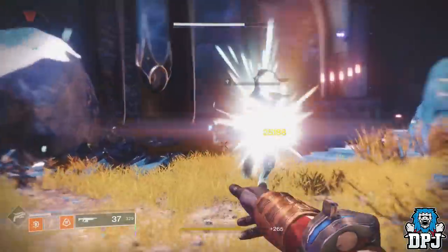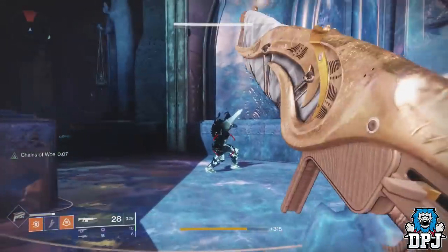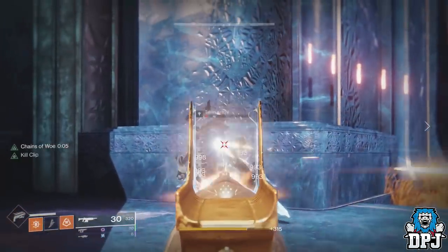You need a fireteam of 3. Load into the Dvillian Mist area in the Dreaming City and head towards the main door which leads to the Blinding Well.